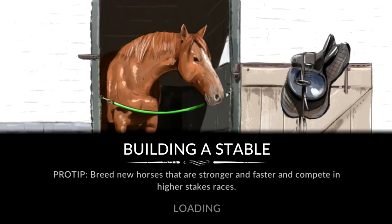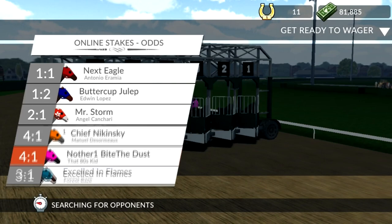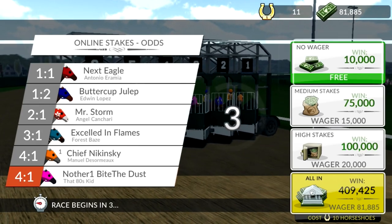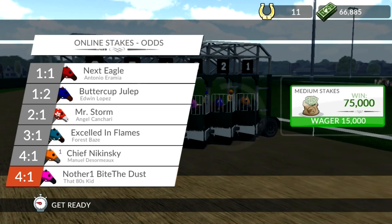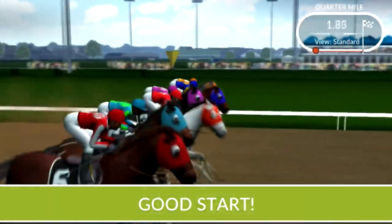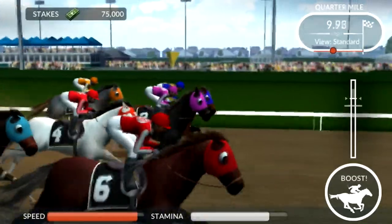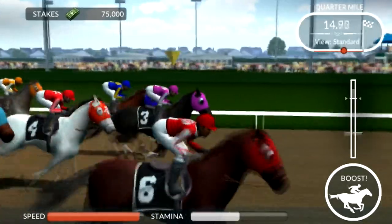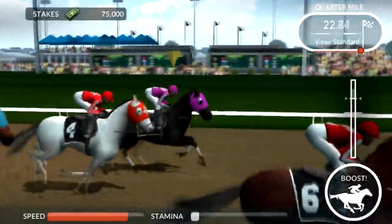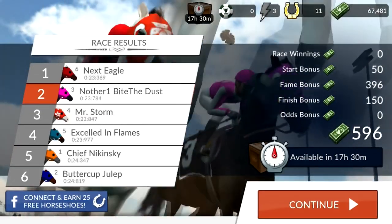This one is back to online stakes against actual players — this is PvP. Because I won so much money, let's go ahead and wager $15,000. If we win, we can get $75,000 back. Good start, not bad. There's a perfect, another perfect, too early, another perfect — we might be able to close in. Looks like we're going to get second place. Yeah, we got second place. We lost $15,000 — no biggie. But now I'm going to show you guys what I wanted to show you.